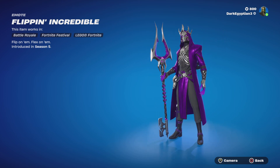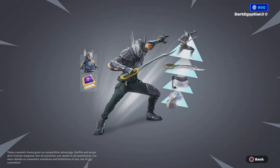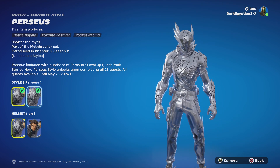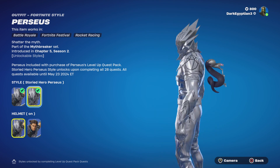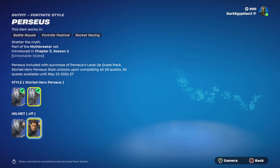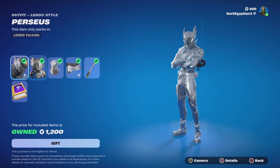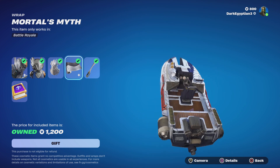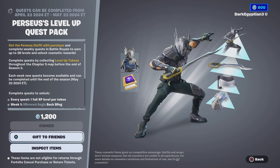Moving on to the Flipping Incredible emote — flex on them, flip on them — first introduced in OG Season 5. Moving on, we have the Level Up Quest Pack. I've fully unlocked all the quests — the alternate style equipped is the Story Hero and Perseus. You have until May 23rd to complete all the quests by going around the map and collecting level up tokens. You can also have the full helmet off, but I like the full helmet on. Really, really cool.